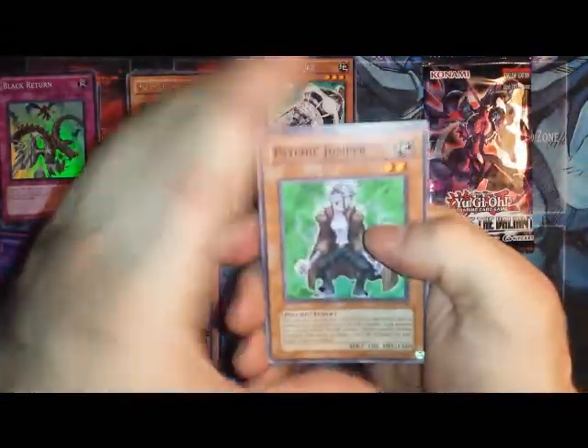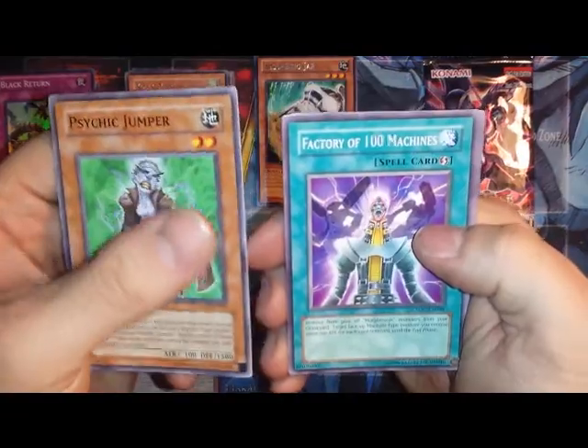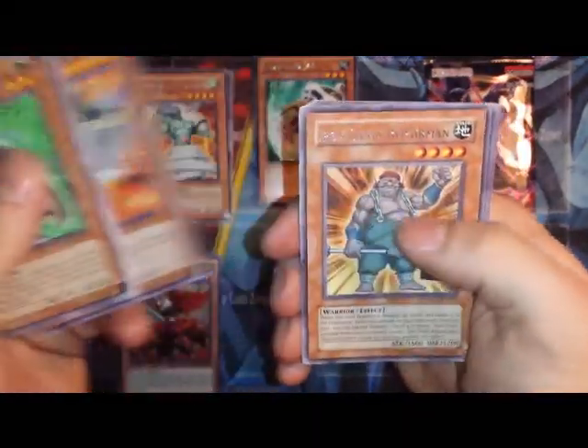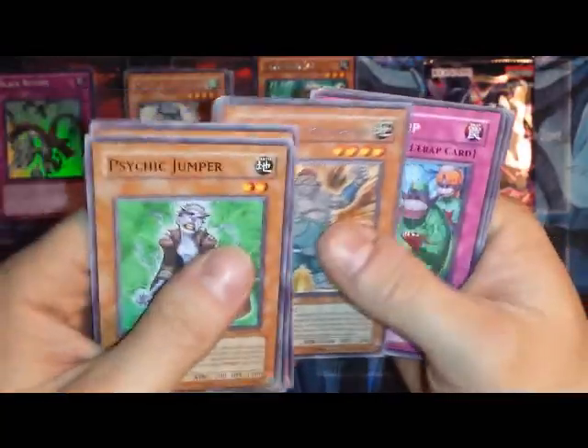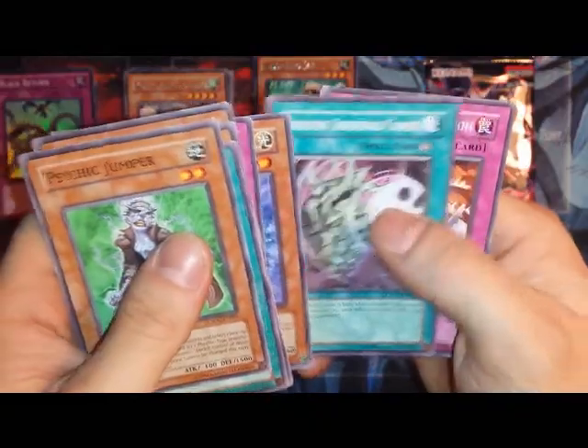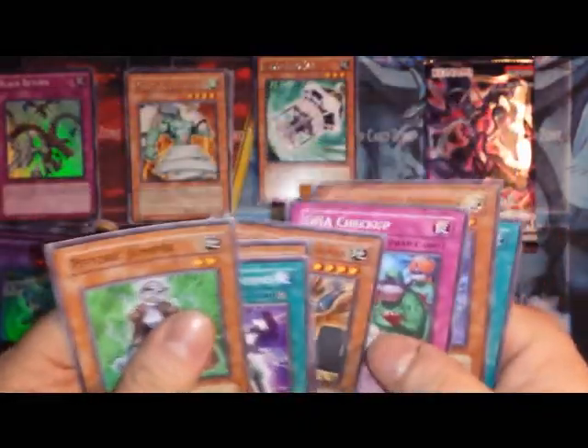We have Crossroads of Chaos. Psychic Jumper, Factory of 100 Machines, Wall of Ivy, Gadget Hauler, Iron Chain Repairman. No foil. A DNA Checkup, Healing Wave Generator, Leveling Underworld Canon, and Lineage of Destruction.